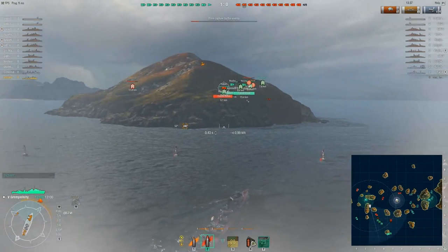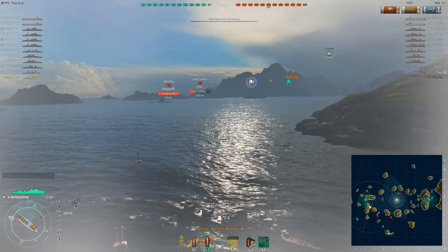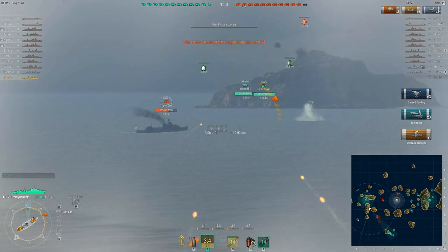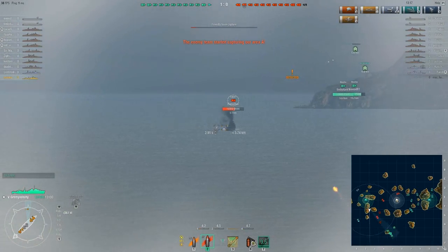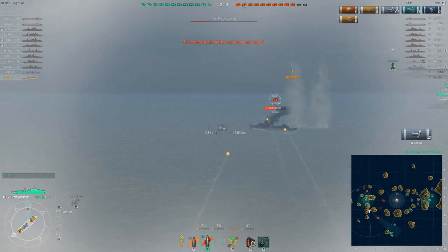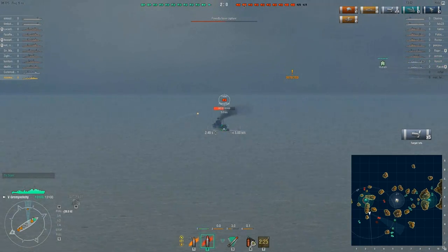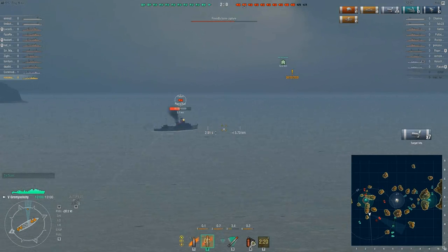I launch another spread of torpedoes at the enemy coming through the middle. I wasn't really expecting much out of them, but he actually drove straight into three of them. It's also worth noting that the handling mechanics of ships have been changed — turn rate is now based more on the length, width, and speed of your ship, so slowing down to make a sharper turn is much more effective. This means short, fat ships like early battleships turn very well, while cruisers need a lot of room.